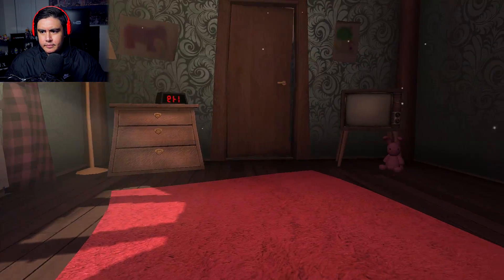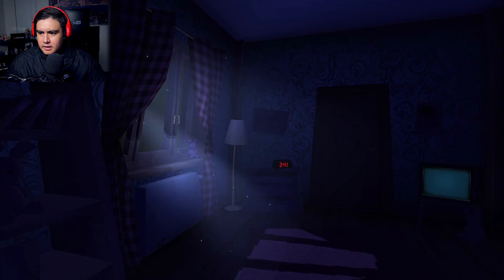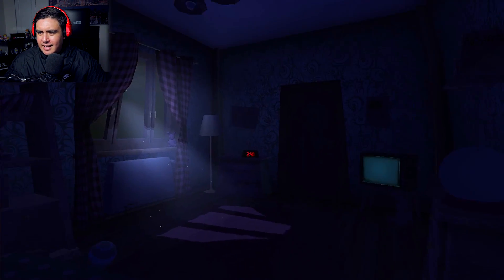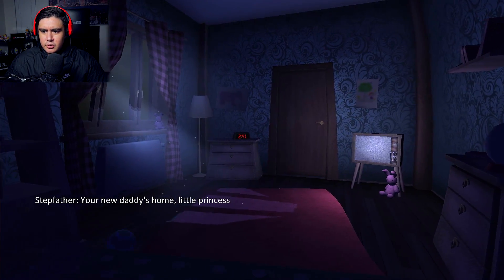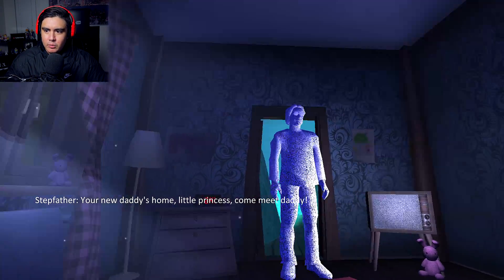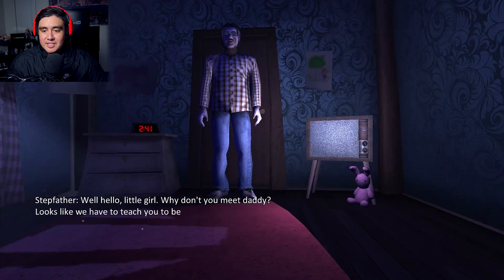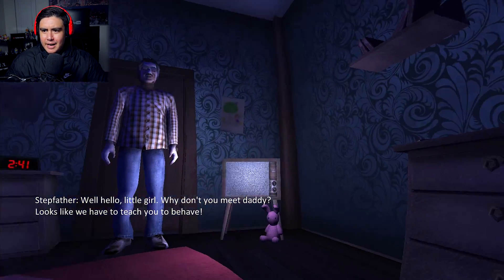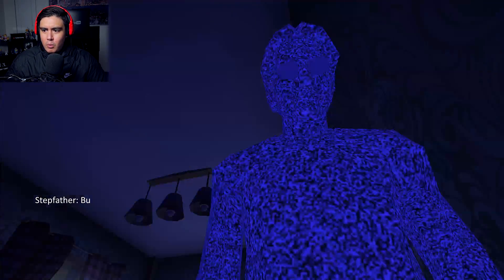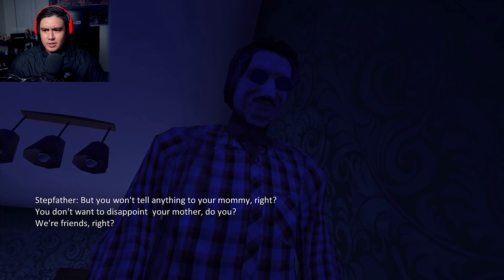All right, see you later, Mom. Why is our mom just disappearing like that? Oh, this is spooky. It's 2:41, I'm assuming AM because it's dark as hell outside. Stepfather said, Your new daddy's home, little princess. Come meet Daddy. Nope. Hey, stepdaddy. Well, hello, little girl. Why don't you meet Daddy? Looks like we had to teach you to behave. But I do behave. What are you talking about? But you won't tell anything to your mommy, right? You don't want to disappoint your mother, do you? We're friends, right? What the heck? Why is he on the bed?